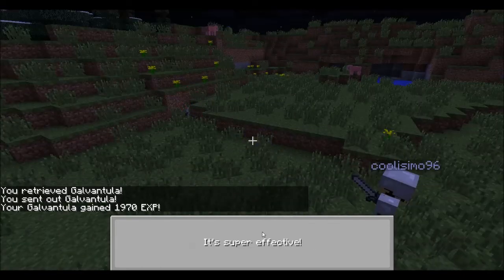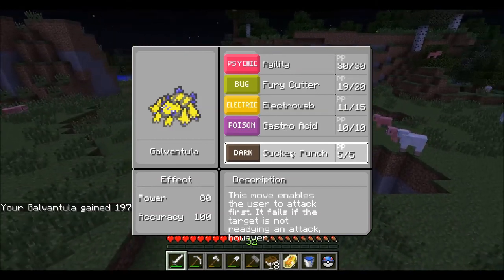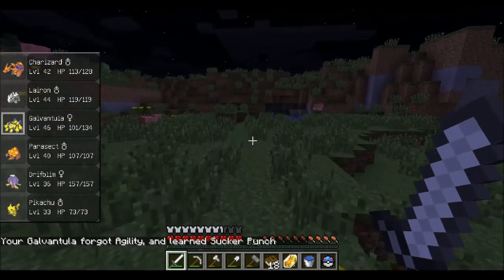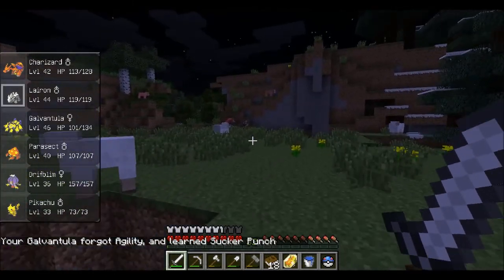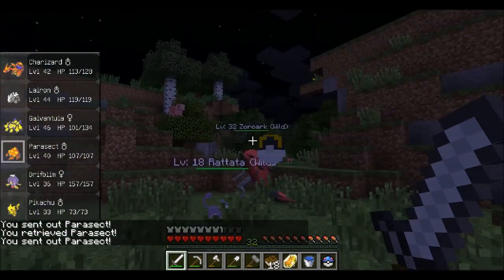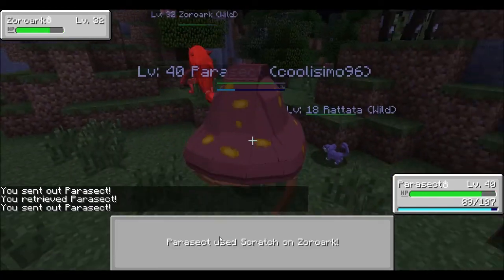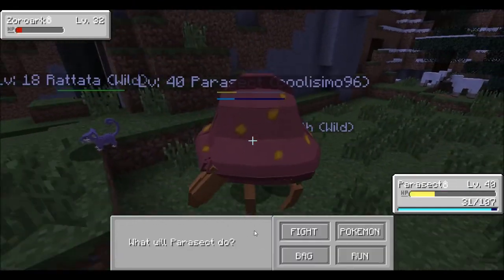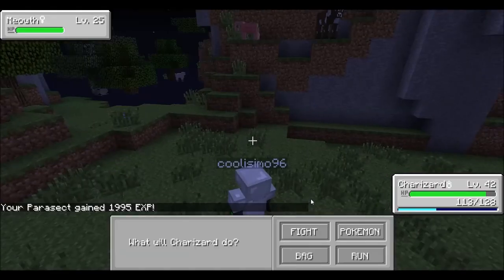Fury Cutter — don't kill him. Dang, super effective Fury Cutter. Sucker Punch, Sucker Punch. So we can get rid of Agility there. Let's try to fight the other one — let's take out Parasect, should be a good match for this guy. Scratch him. Cross Poison is not usually all that strong. So that was a fail.